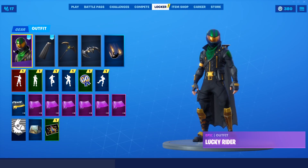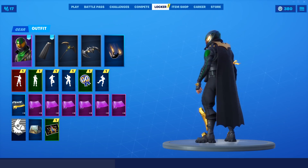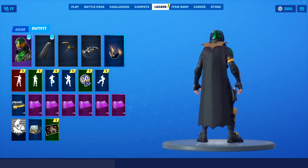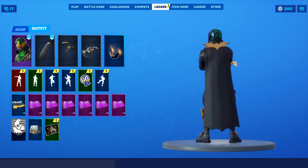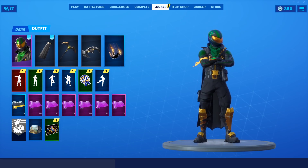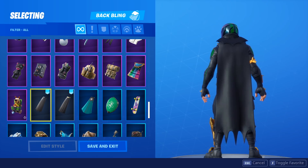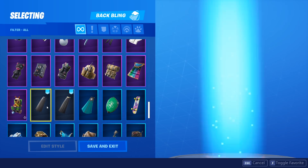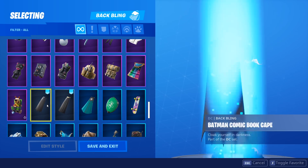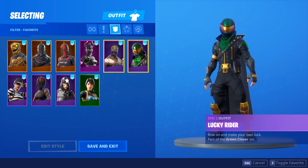Now the Lucky Rider. This is actually a skin I don't really use too much because when I first bought it, there really weren't many things that went well with it. But this brand new Batman cape, the Dark Knight variant, looks absolutely perfect. The golden bit and the black really just matches the overall theme of this skin perfectly. The other variant still looks really, really great as well. I probably just prefer the golden one a little bit more, but both look absolutely amazing.